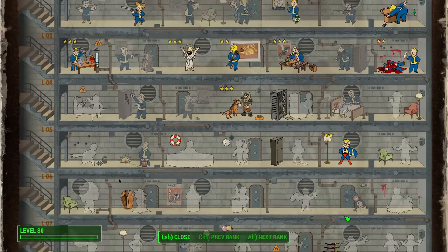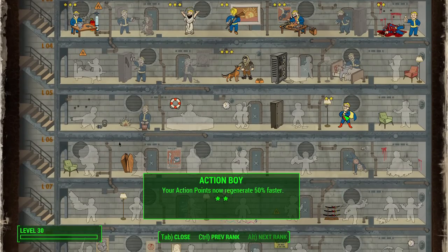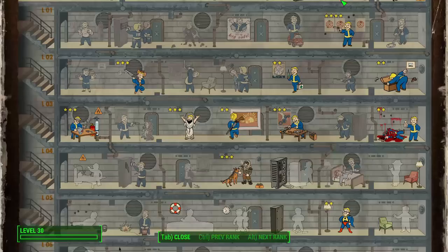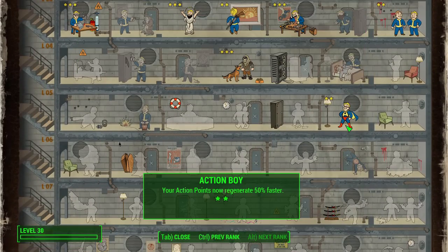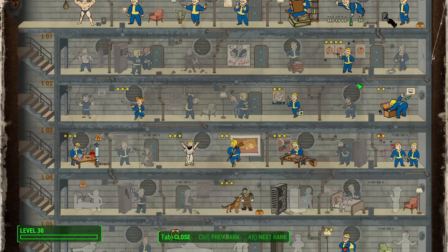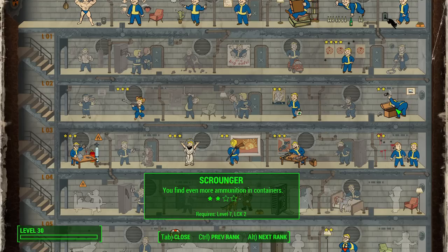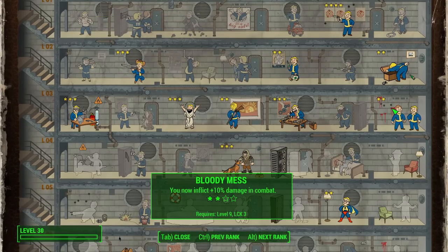Action Boy is always a great idea for any offensive build — with each rank you regenerate action points faster, and it only requires five Agility, which we have. Scrounger is another I'd definitely take, especially if you're going for a .44 Magnum, since those rounds are hard to come by, and shotgun shells are always nice to have plenty of. Finally, Bloody Mess — more damage in combat and blood and guts flying — it's just a good idea to take in any case.